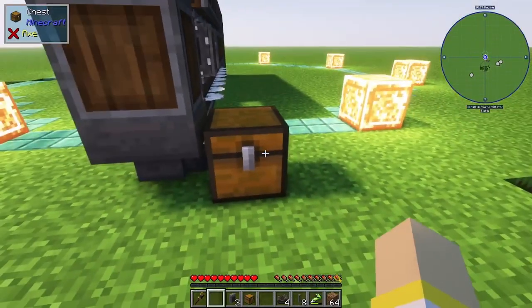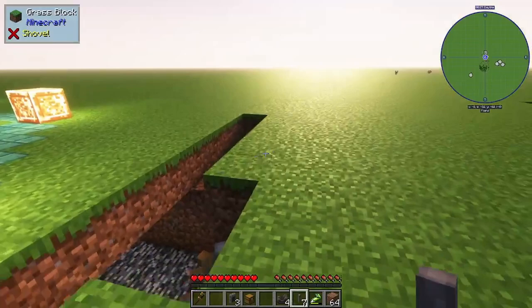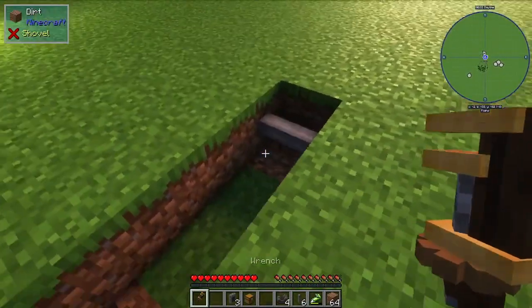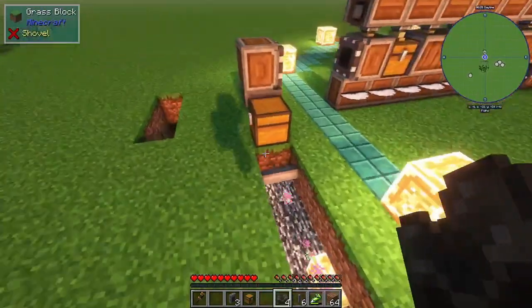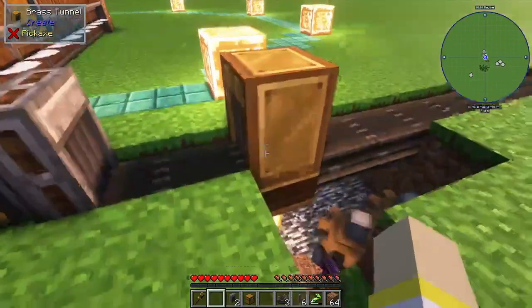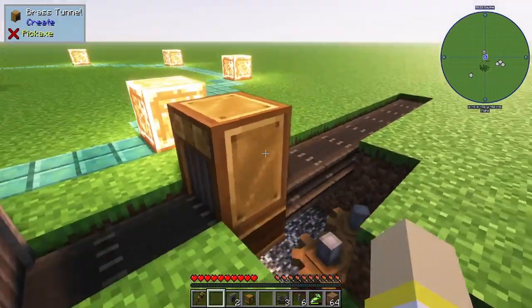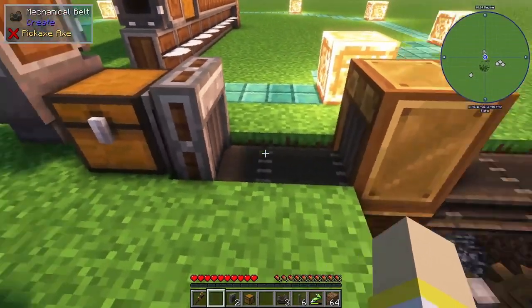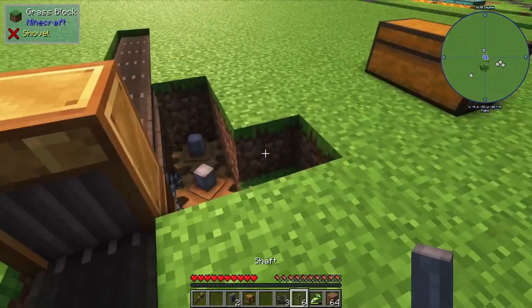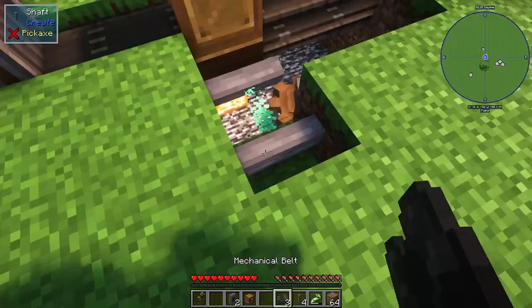Put a hopper going into the chest, then dig a straight line 10 blocks and place a shaft at each end. Use your wrench to change the orientation and place one of your belts. Place your andesite funnel on the other side of the chest, then your brass tunnel — it has to be brass so you can sort with the filter, and it must be two blocks away from the chest. Break two blocks next to it, place two shafts, and put a belt.